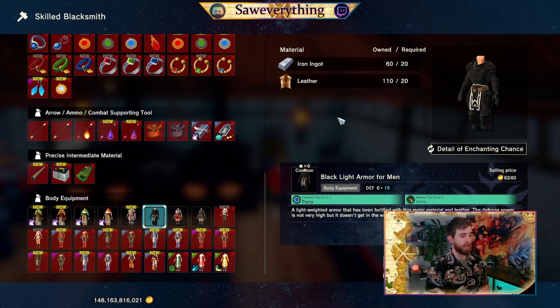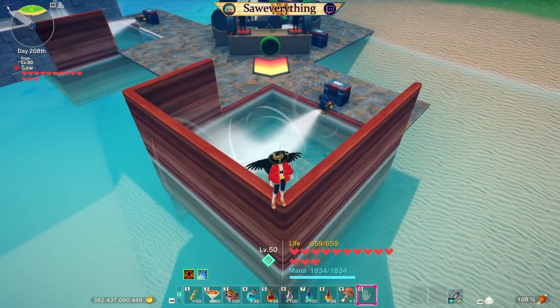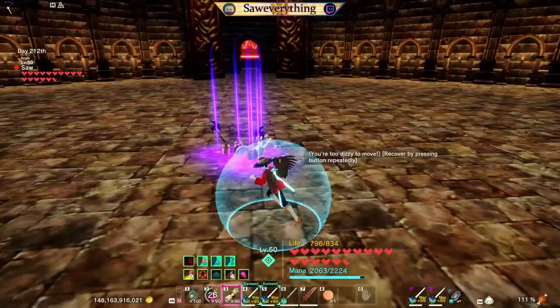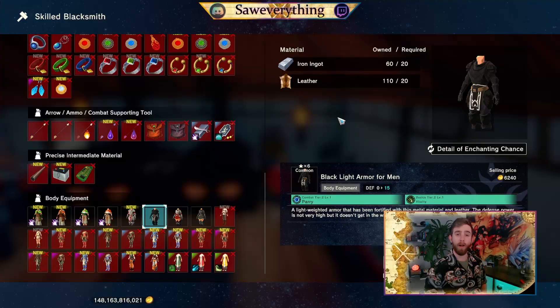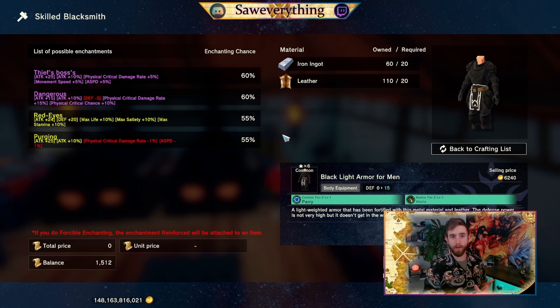We are now going to make the armor for our bow build. We're going to be using the black light armor with iron ingots — we have dangerous and thief boss enchant on there. Dangerous comes from a crocodile, thief boss from a level 90 or higher Kevin. Our leather has red eyes purging enchant from the executioner boss on a level 6 or level 7 or higher island. The opportunity for enchants to appear is dependent on its rarity, as well as how often it appears on materials you are using to craft the item.